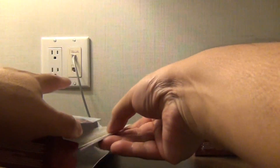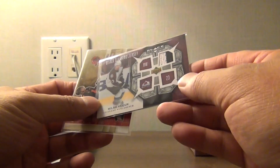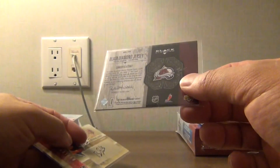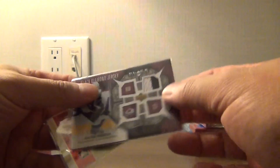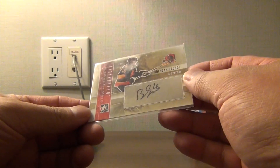Okay, and our mystery item — we got a couple here. We got a Milan Heyduk jersey from Black Diamond, 07-08, two color jersey. And then we got an autograph of Brendan Gauntz from In The Game.